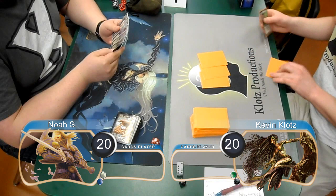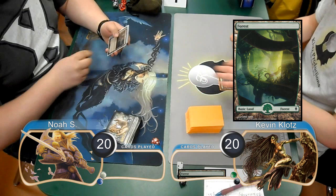I'm from CLOTS Productions, and welcome back to game 2 of the match between Solar Control and Glissa Ramp. I took a mulligan down to 5 for this game and started on the play with a Forest.